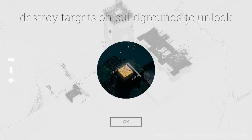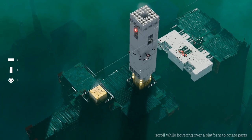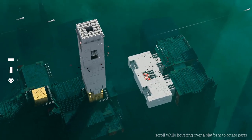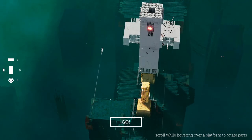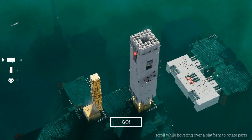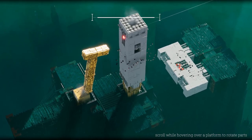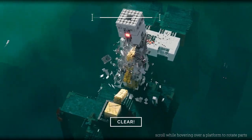Destroy targets on build grounds to unlock. So I'm assuming I have to first of all destroy this giant tower, then I can build there to destroy this big white area over in the distance here. We're going to keep it simple — we'll use the same strategy we did before with this giant pillar, and then we'll just put a heavy block at the top. I don't want to use too many pieces, so we'll try and just make essentially a giant hammer here, and hopefully that gets what we need done with this first one.